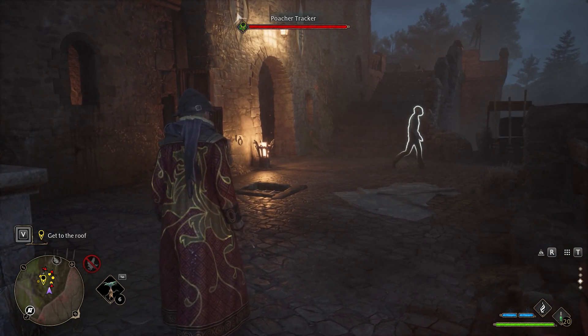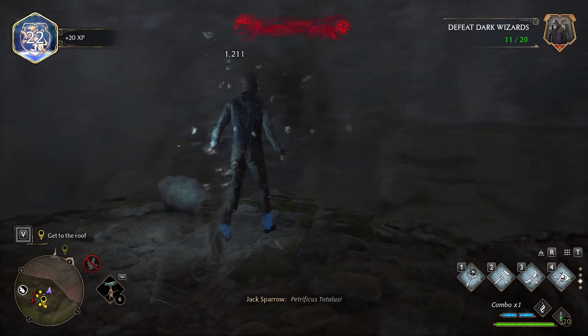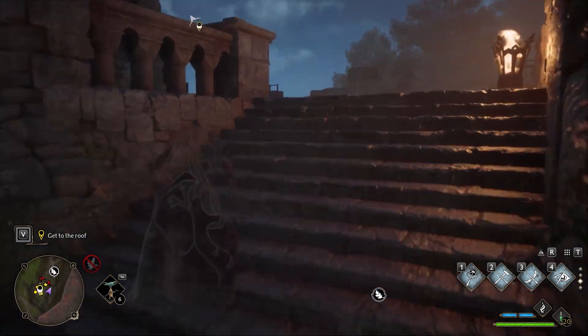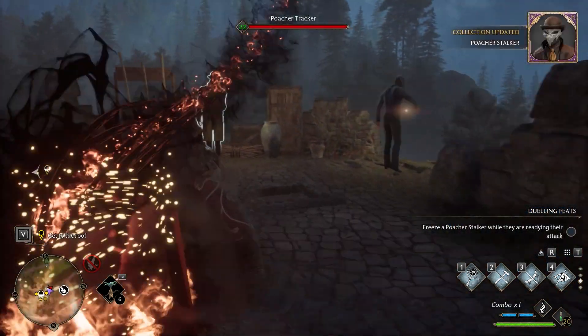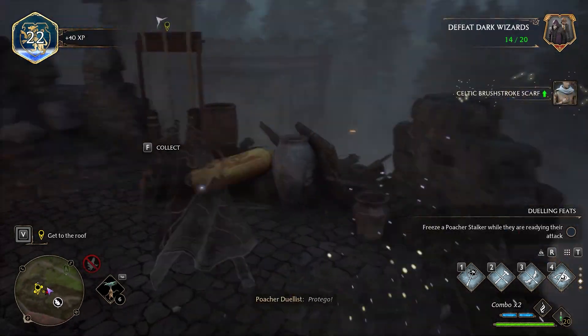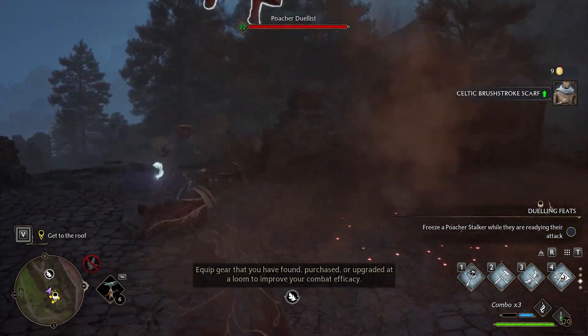Here an enemy will go to the right, and after defeating him start going upstairs. Following the quest objective, you will find three other enemies you will be able to stealth kill, and then another one you have to defeat normally.